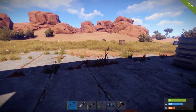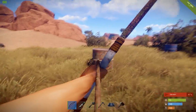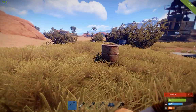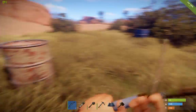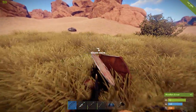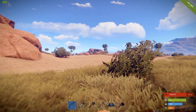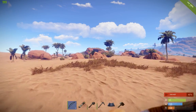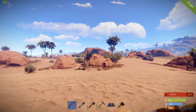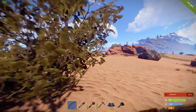Hey guys, it's Squidler. I'm just here recording a video because I figured out there's a new code block into bases. What you want to do is just type in a bunch of code, just numbers, and then you want to clear like three times, and then you type in the code 9999, and you'll get into the base.